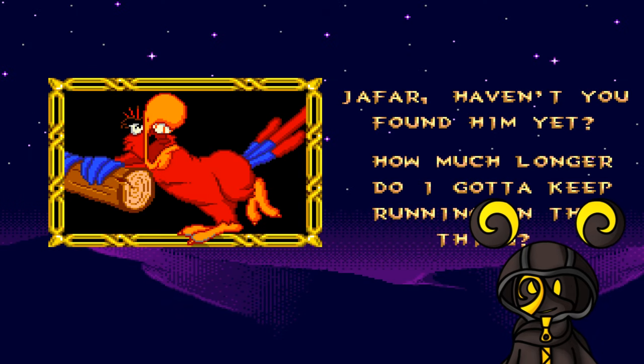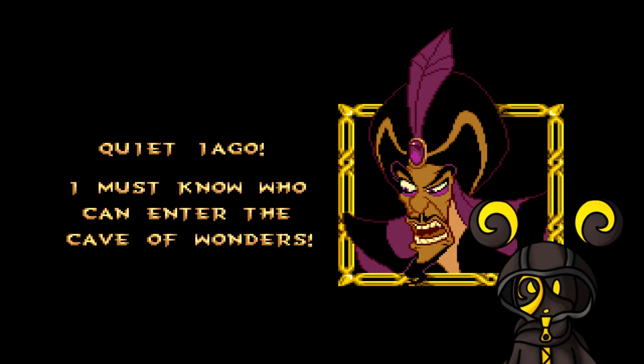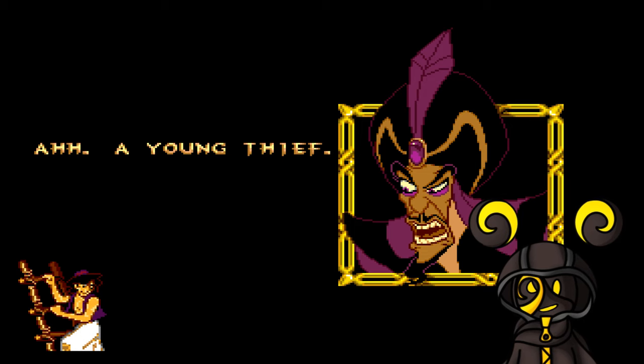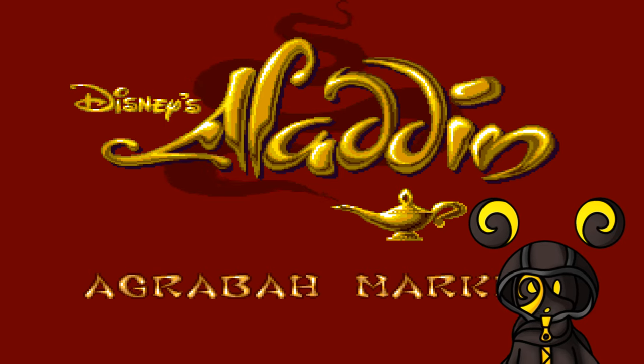The cutscene starts — Jafar says 'Haven't you found him yet?' and I try a bad Iago voice. Then Jafar declares he must know who can enter the Cave of Wonders. An old beggar figure appears — a young thief — and Jafar says he must extend him an invitation to the palace. Alright, Agrabah Market level, here we go!